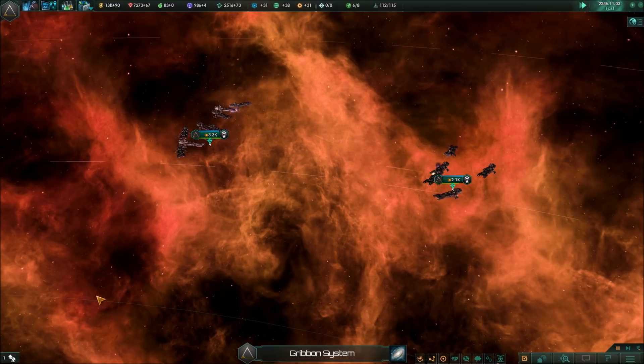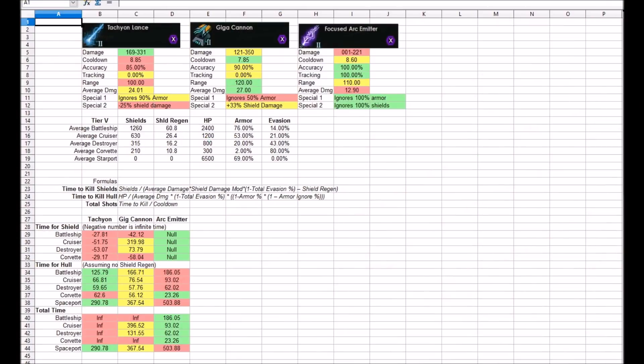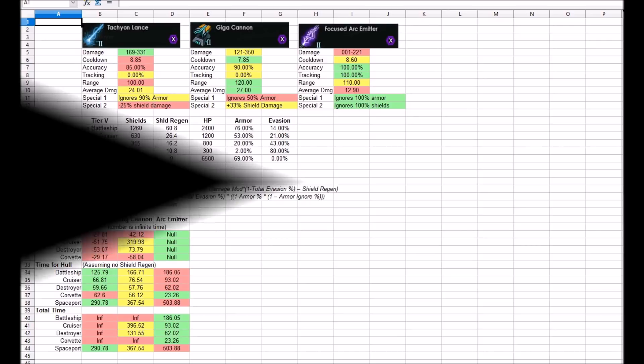But then, if we combine the two charts looking at total time, we see that because of the shields, Archimiters are on top. That will do it for our math for now, so let's go ahead and start doing some testing.